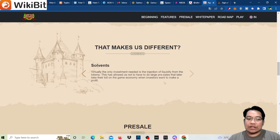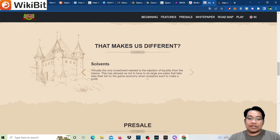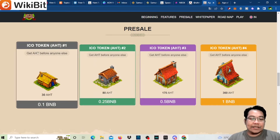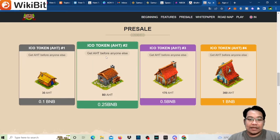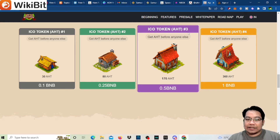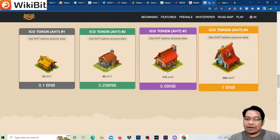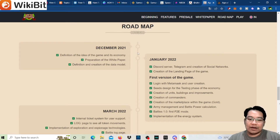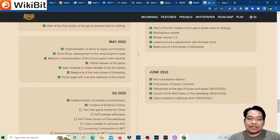For the pre-sale, there has been an ICO: AHT1 is 0.1 BNB for 80 AHT, AHT2 is 0.25, AHT3 is 0.5, and AHT4 is 1 BNB. For the roadmap, we're currently past Q4 already.